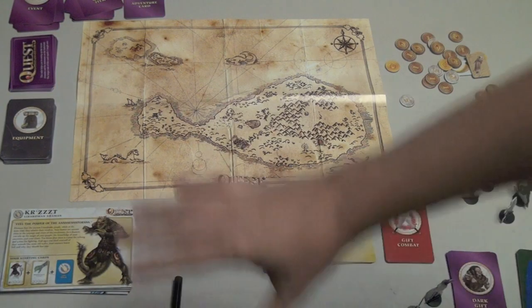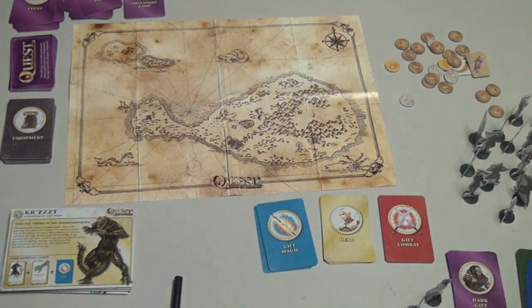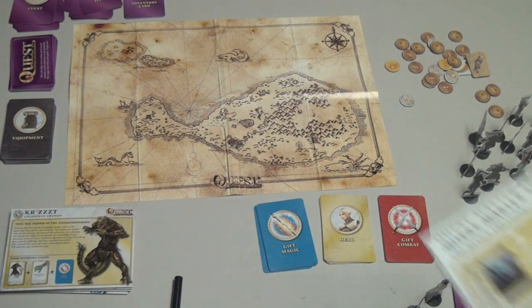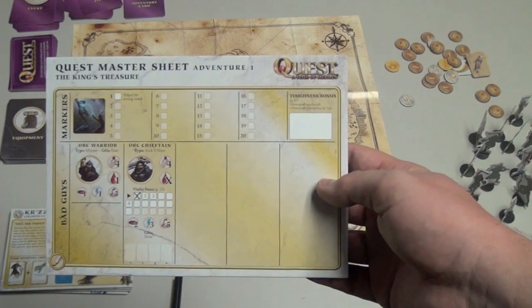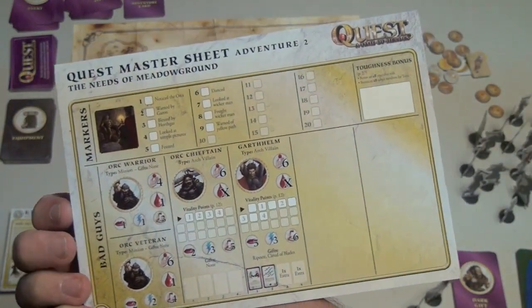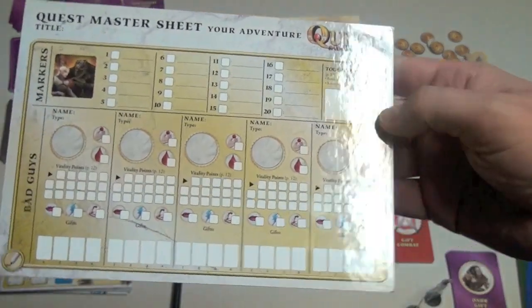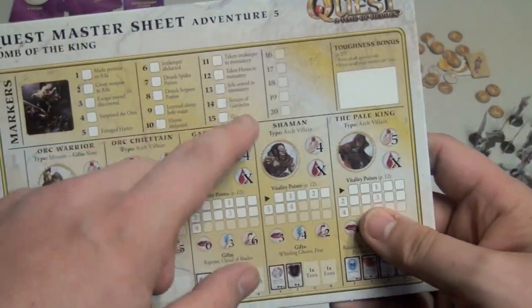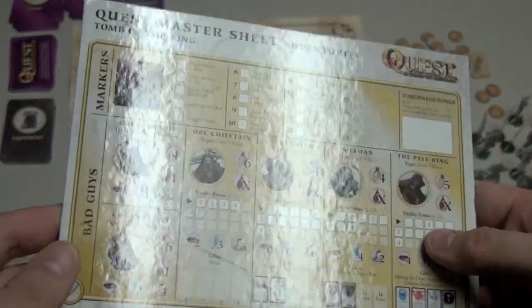Once you set everything up, it really screams of high adventure. You have this map that you put out on the board. Then whoever's in charge — the Dungeon Master, I guess — is going to take the Quest Master sheet. There's one for each of the five adventures included with the game, including one where you can write your own things. These have different boxes you can check off, and I'm trying not to show you too much — I don't want to spoil it.